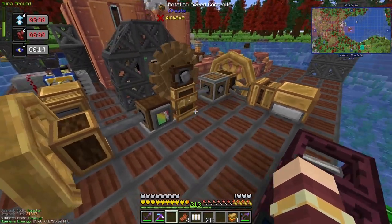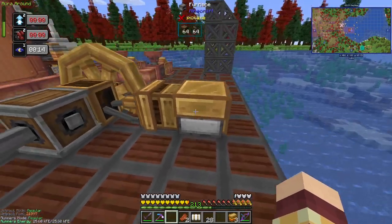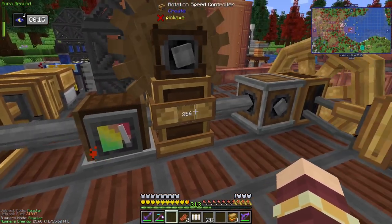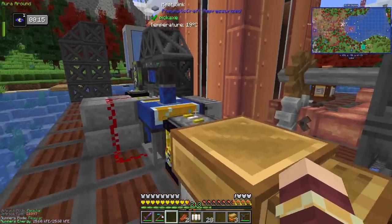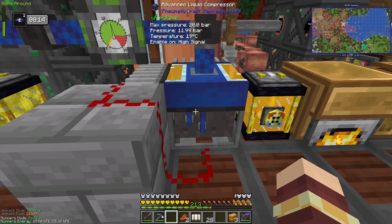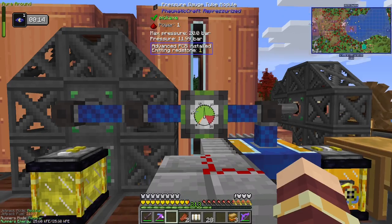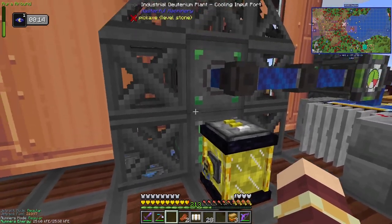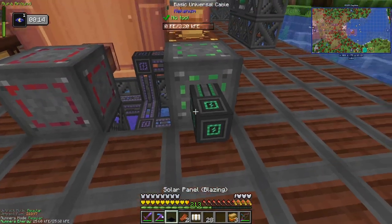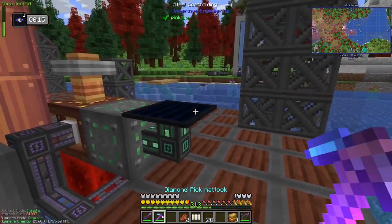Another thing I've been working on is automating all of the inputs to the deuterium plant. To get 256 rotational speed, I needed to get two furnace generators going — they make enough stress units to run at 256 RPM, which is the amount you need. I also needed pressure: I have another advanced liquid compressor running up to 10 bar — the minimum is 10, I set it to turn off at 12, which should be enough. The other ingredient is molten sulfur. Even with just a blazing solar panel you get quite a lot of deuterium out, so it seems promising.